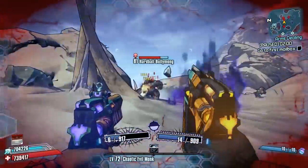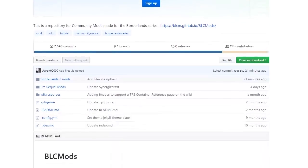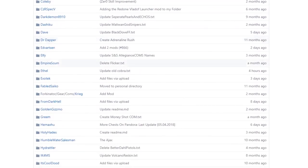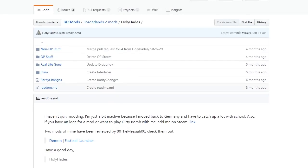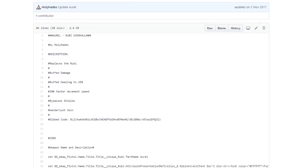As always, I'll start off by showing you exactly where to get this. You can click on the link in the description to go straight to it, or navigate there yourself by clicking on Borderlands 2 mods on the community GitHub page, scrolling down to H in alphabetical order, clicking on Holy Hades, and then going to the non-OP stuff — that'll bring up a list including the Aurel and the Aurel filter tool link.